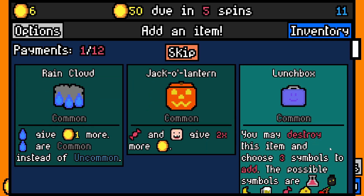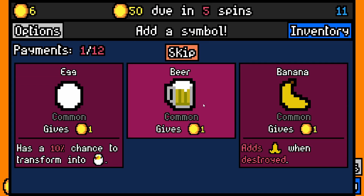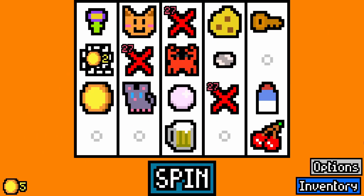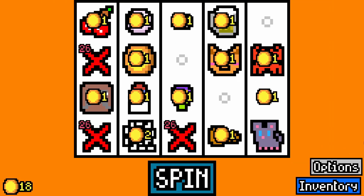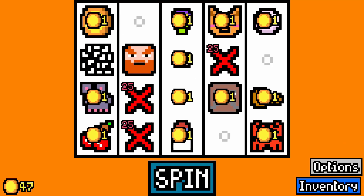I'll take a rabbit fluff there. Lunchbox is okay because you can get some items from it to increase your income. Milk for the cat is fine. I'll take a beer just in case we get a dwarf. Take a cheese, because we've got the mouse. Bounty hunter is okay if you can get a thief as well — not overly counting on that though, they don't turn up that often.